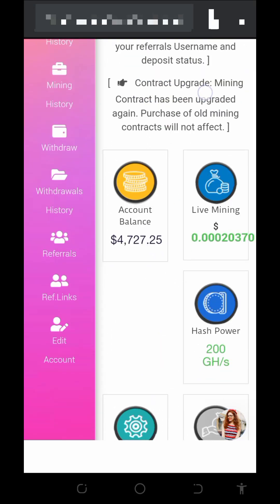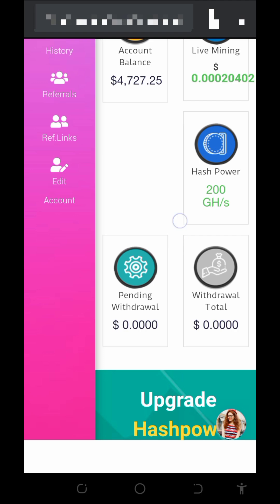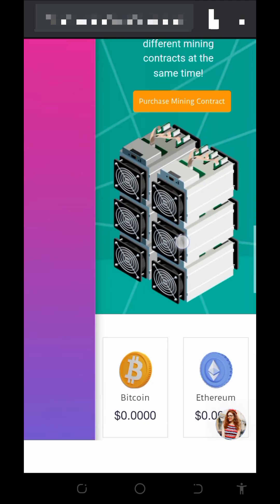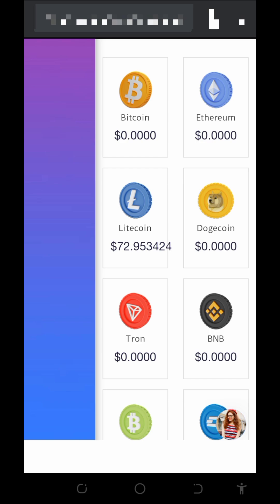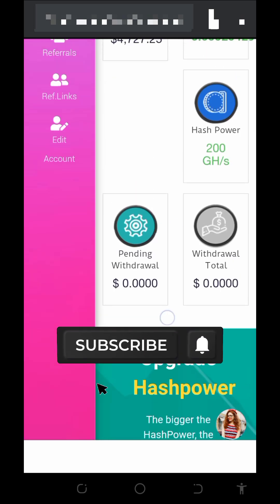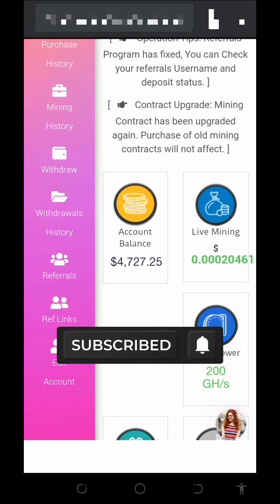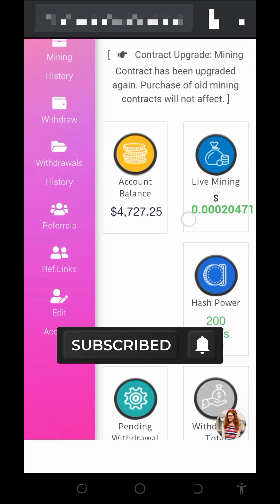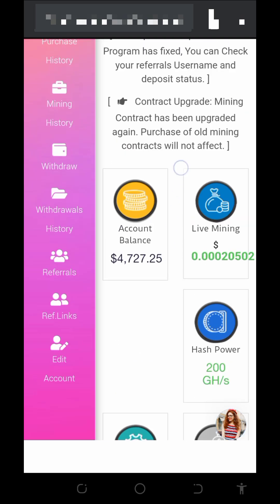Hello guys, welcome back to this update. I want to discuss this particular platform where we're going to mine unlimited litecoins every single day. Here on the screen you can see we have up to 72.95 litecoins accumulated from this platform with the help of my giga hash mining power and referral earnings. The balance is worth up to $4,727.